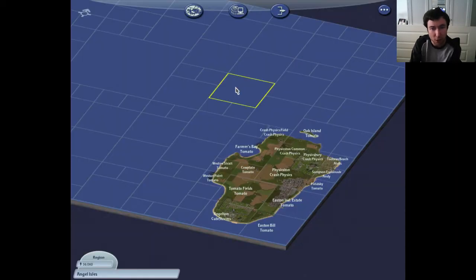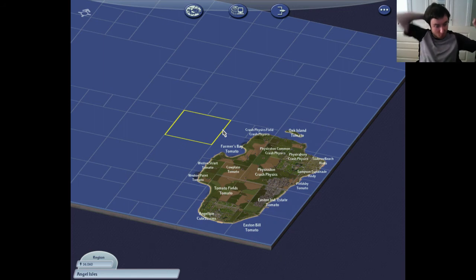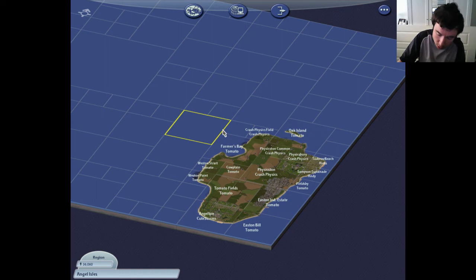We have - we've finished the first island. Oh my God. So the population - let's write it down. The population is 36,060 people. So the first island: 36,060. Cool.